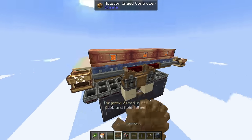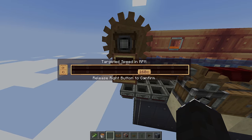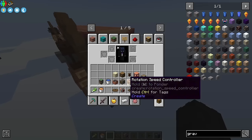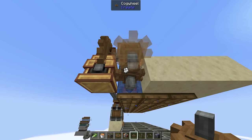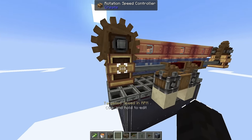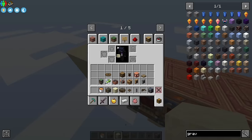Put a large cogwheel on top of both rotational speed controllers. Set one controller to 160 and the other to 2. On the controller set to 2, put down a vertical gearbox and then a cogwheel under it — that'll connect to all the mechanical pumps. On the controller set to 160, put down one waterwheel. Once turned on, it will immediately start generating cobblestone.